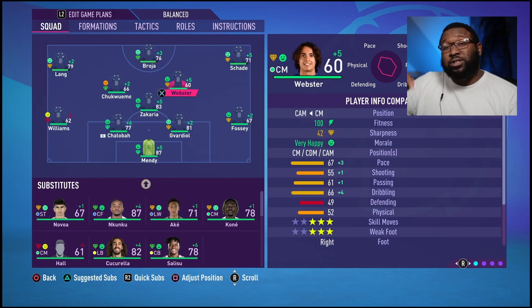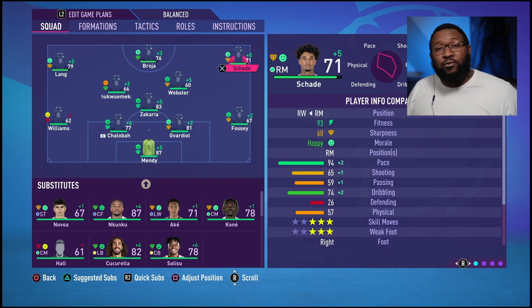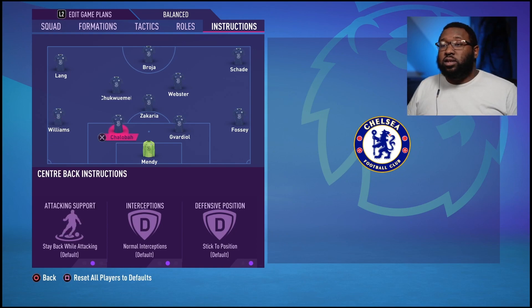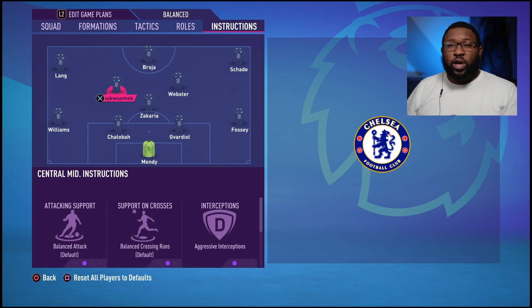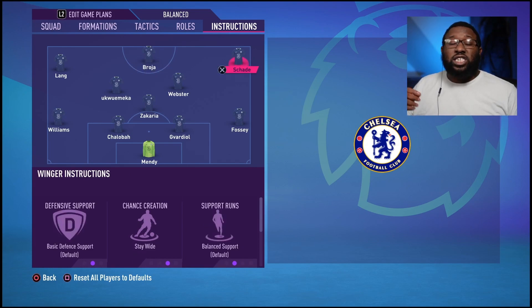Zachary as a defensive midfielder, Webster in a more attacking role as a CAM, and Chukwuemeka as a central midfielder. Lang on the left, Shader on the right, and Breuer up front. I've made Williams stay back while defending — so is Fozy. I don't want them pushing up anymore. Zachary will fit in the hole between the two centre-backs when Fozy and Williams go up for corners. Webster is completely free-roaming — I want him to be the target man. Chukwuemeka will slot wide to assist Lang when attacking. Breuer stays up front. Shader has a slightly free role too, and I want him and Webster to be interchanging.